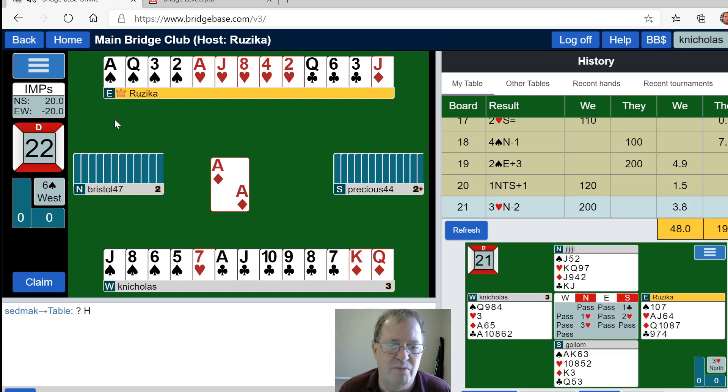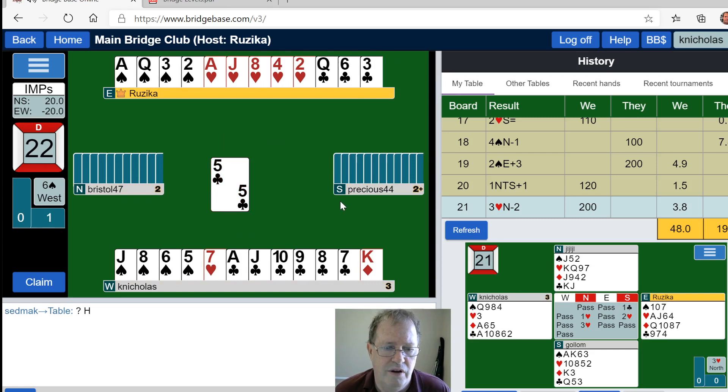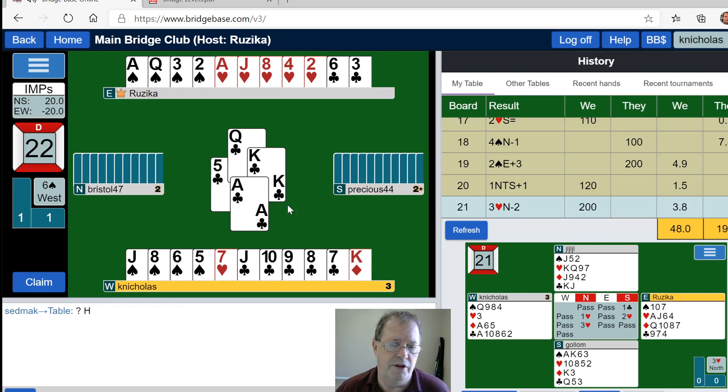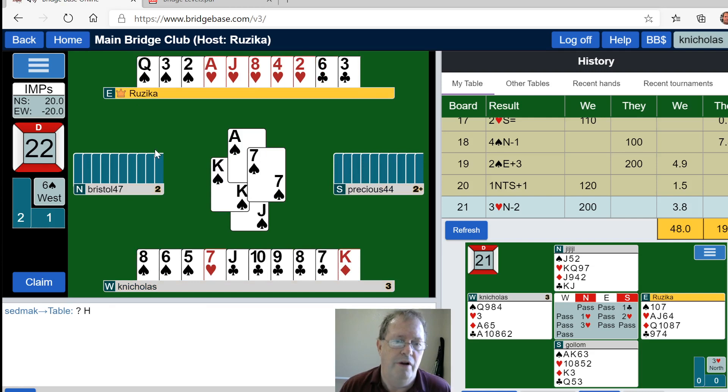Let's go for it — six spades, small slam vulnerable. What did I say? They had 16 or 17, I have 11, 12, 13, 14 — we're in the 31-point range here. All those good clubs so everything's good except we're missing the nine and the ten.